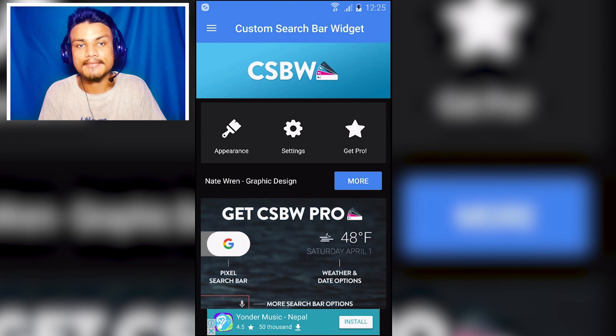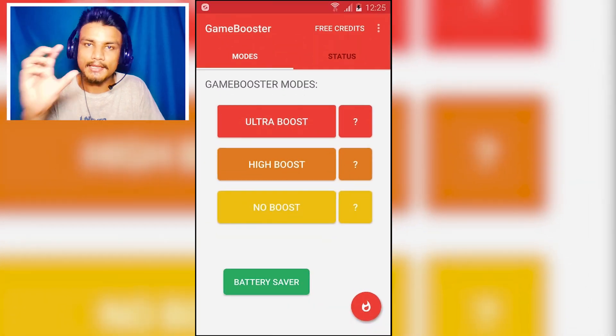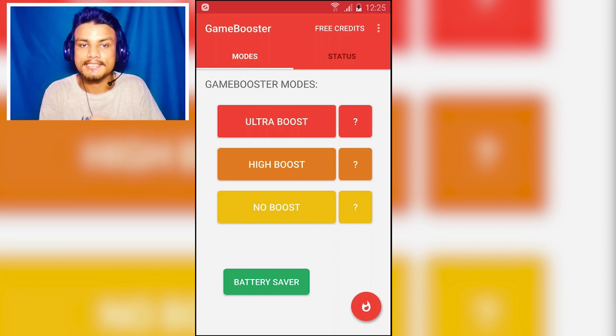I will put a link in the description for this application. The next app in the list is Game Booster. If you have a low-end device and don't have enough RAM and processor, you can use this application to boost your phone for gaming. The one downside is you need root access — if your device is not rooted, you cannot use this application.